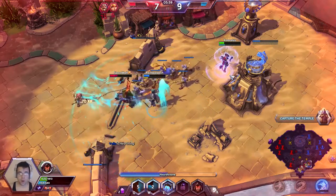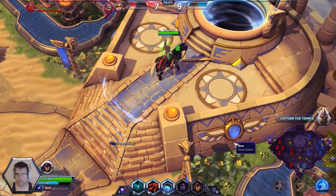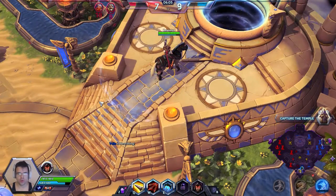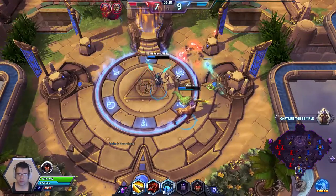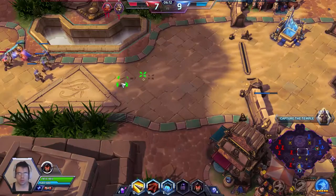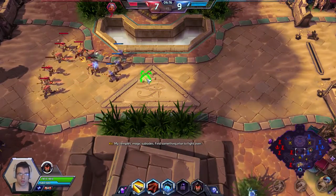It looks like our friendly team, while we were fighting up top, was getting control of the temple, which is super good. And we did pick up a kill on the enemy team — I was actually part of that, I killed Chromie. We were able to come out on top when it came to gathering that.